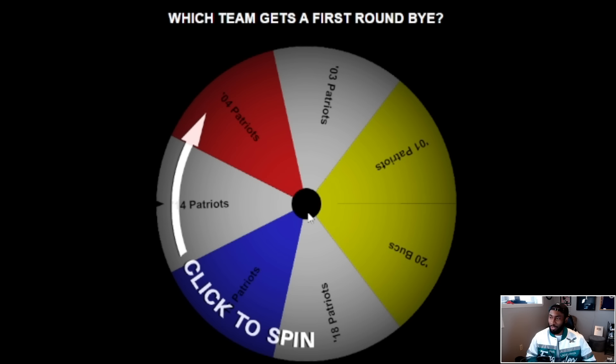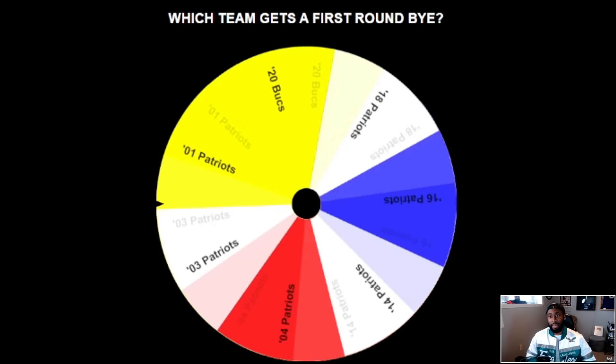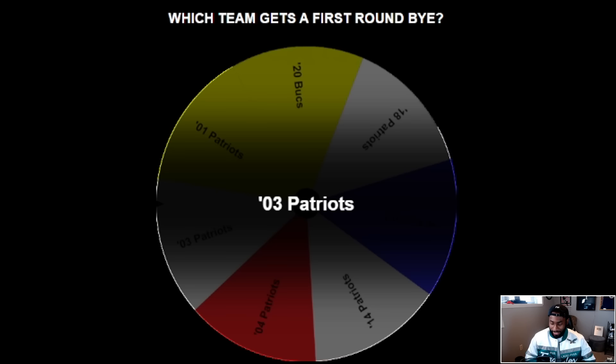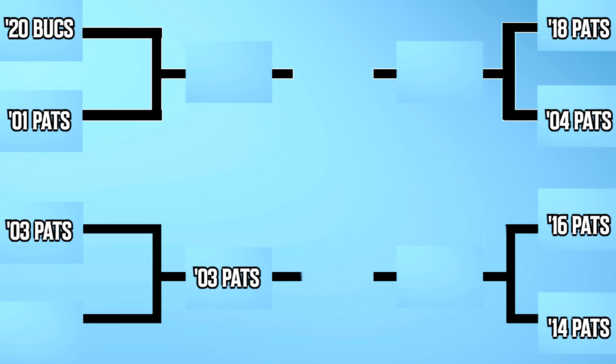We've seen all the teams and are ready to get the tournament started. I spun a wheel to see which team would get a first round bye since we had an odd number — seven instead of eight. It ended up being the 03 Patriots, so they're moving on automatically to the semifinals. First quarterfinal matchup: the 2020 Buccaneers taking on the 2001 Patriots.